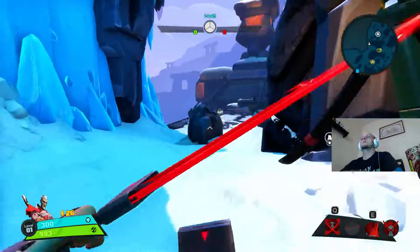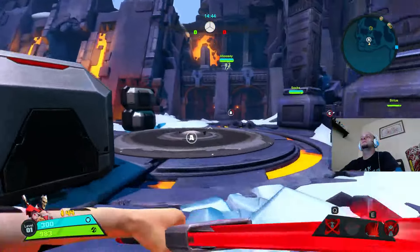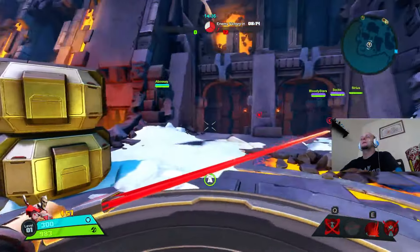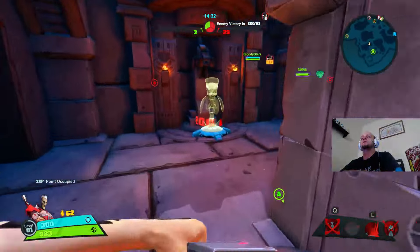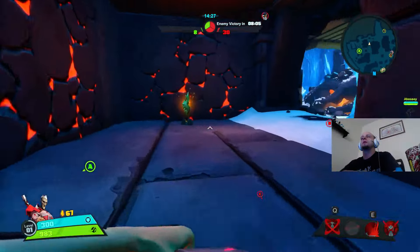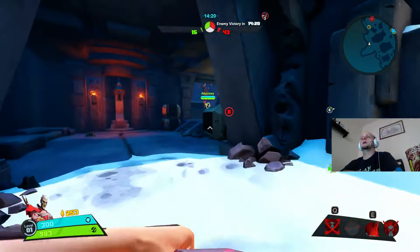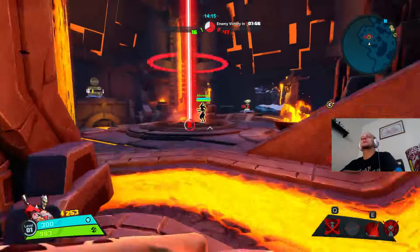In this capture point game mode, you can actually put turrets up and a supply station which will heal you. Your shield regenerates automatically but your health does not unless you're near a supply station. You also have speed boosters, and you collect shards to actually build those things. It's nifty how you can sort of build around the capture points.